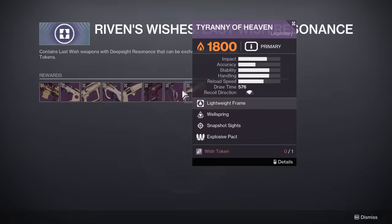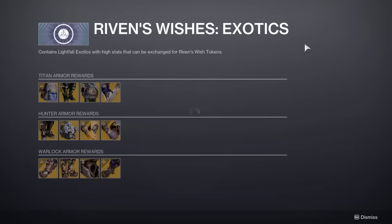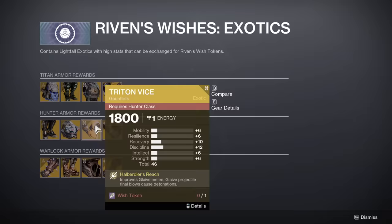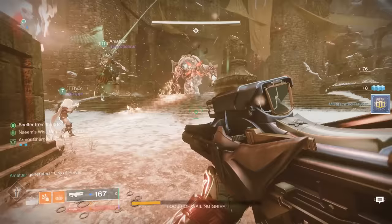...you can actually also spend those tokens on Lightfall year exotics. If you have a completely free-to-play account and you do not own Lightfall, you can still get these exotics with wish tokens. So instead of having to spend like $40 on Lightfall to have access to these, through the next few weeks you can get them and massively increase the power of your account.